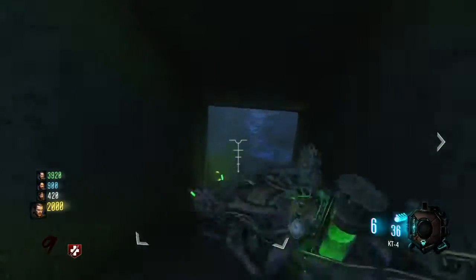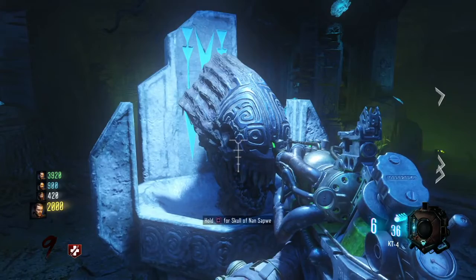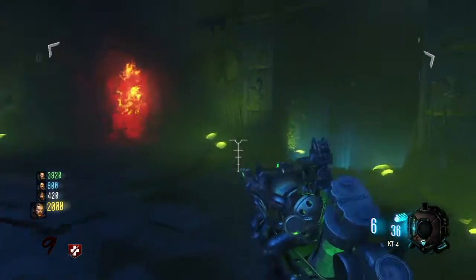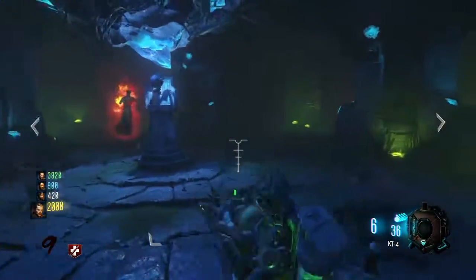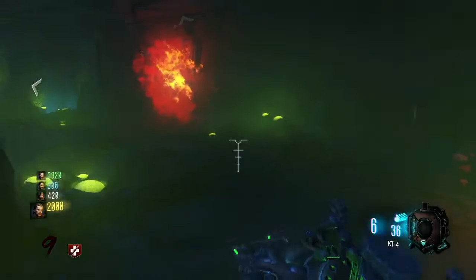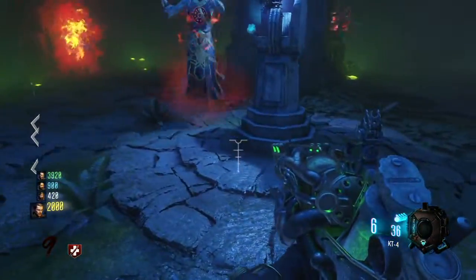When you put all four skulls back down, the tree gets removed and you'll be able to come down into the altar room and activate the Skull of Nan Sapwe. A bunch of keepers are going to spawn in and you're going to have to kill them to charge up souls into the skull. Once you do that, you'll be able to pick up the skull and it will take the place of your specialist weapon.